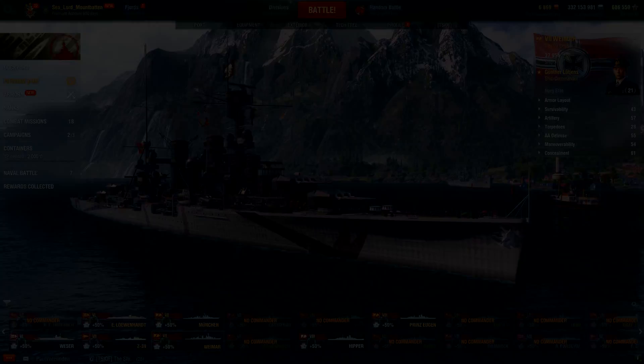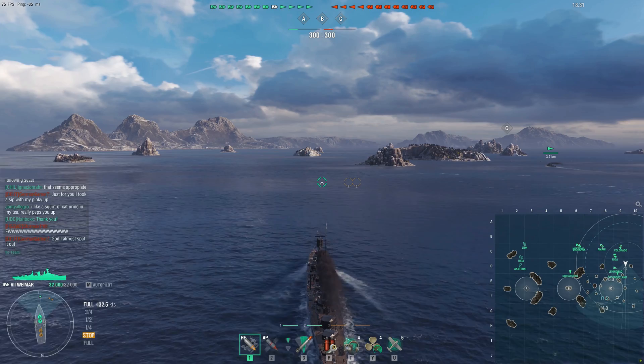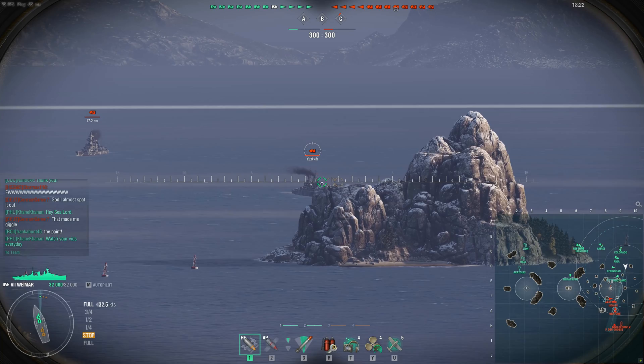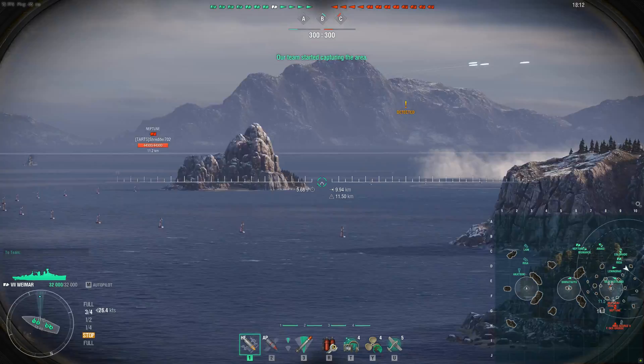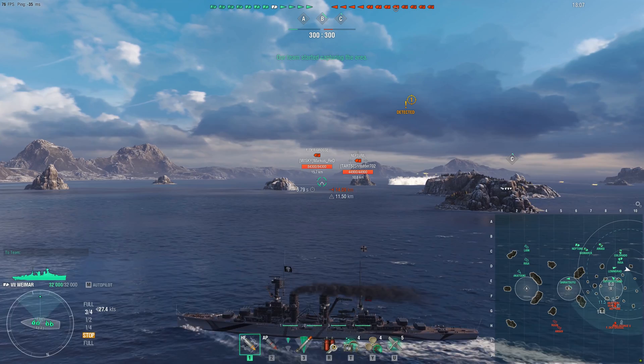Alright guys, voiceover of Mountbatten here. What about the Vimer? I'm going to be straight with you — if you like the playstyle of the Mainz, which is throttle juking and burning the world down, get the Mainz. This thing is essentially a Tier 7 Mainz with a little bit of a switch up here and there. The ships play exactly the same. I played this ship on stream for a pretty good portion of Friday night and played it just like the Mainz. It does some things better than the Mainz, but overall the Mainz is the better choice.